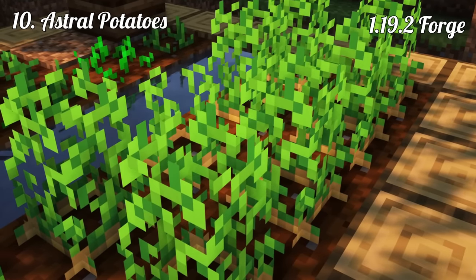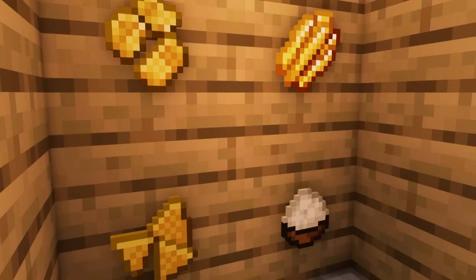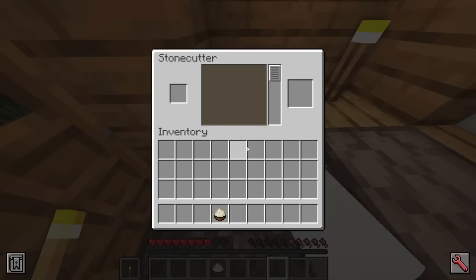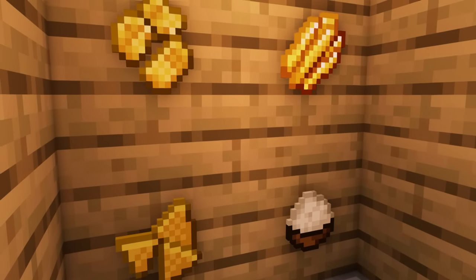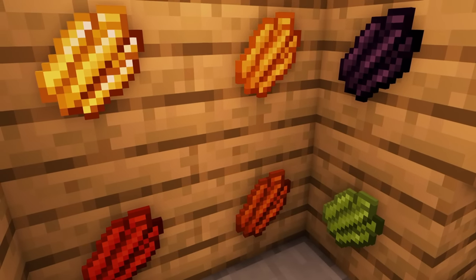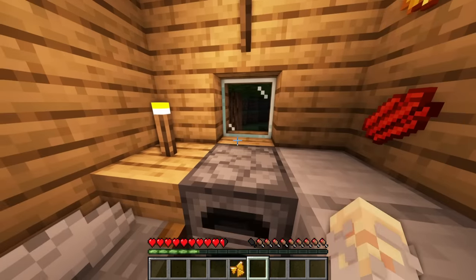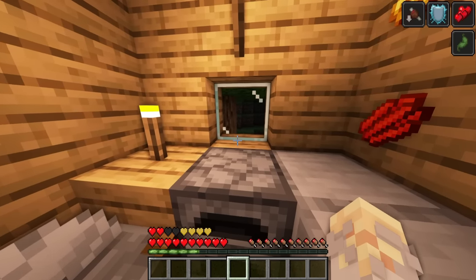Astral Potatoes, 1.19.2 Forge. If you love potatoes like I do, then you will adore this mod. Personally, I always go for potatoes — it's easy to grow them and to get a satiating food item when cooked. Astral Potatoes expands the options of what you can do with them. Next to mashed potatoes, fries, nachos or chips, players can combine these new recipes with more ingredients to make them even more exotic. Apart from the golden version, none add effects. However, the golden inflicts the player with nausea, health boost, absorption and saturation.